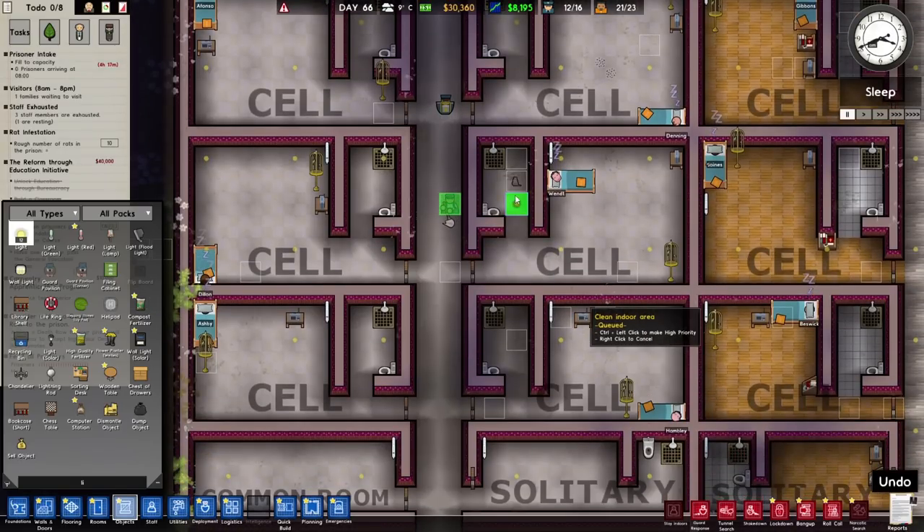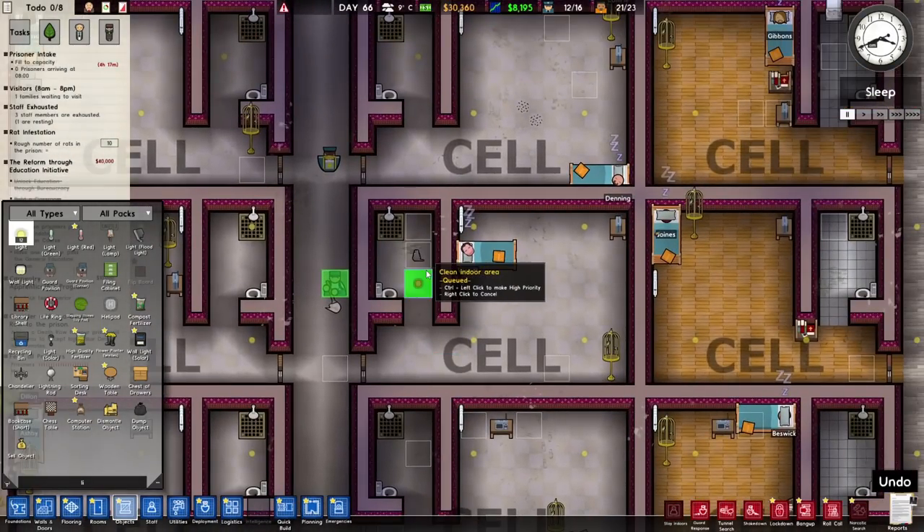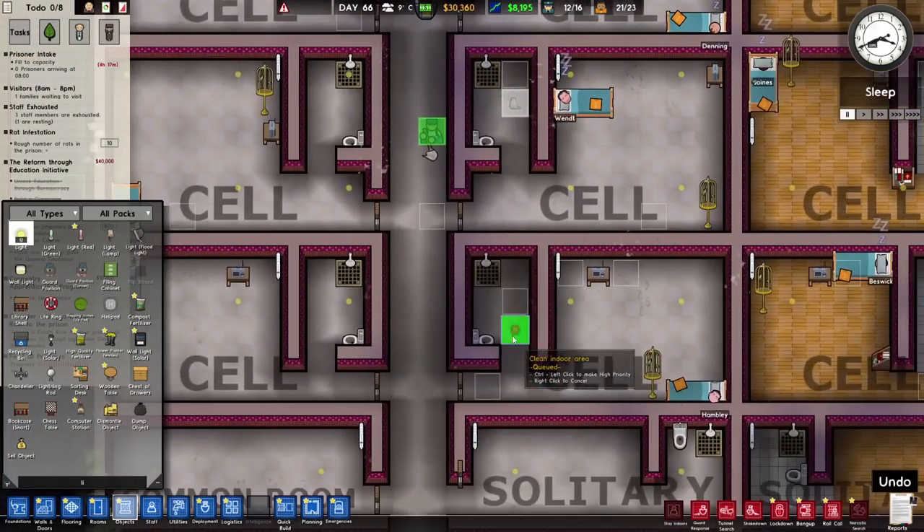They don't have lights - and there's a rat right there, just in that person's cell! Oh, that's not good, is it? They must come up through the drains or whatever. We'll put a light on top of it. I'm sure that'll sort it.